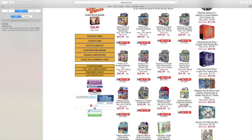Pokemon Black and White Next Destinies is $279 to $280. Wow, that's a lot for a booster box.